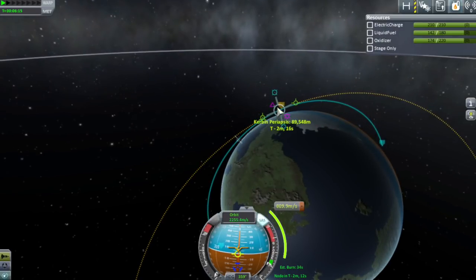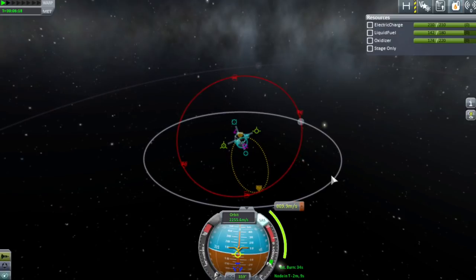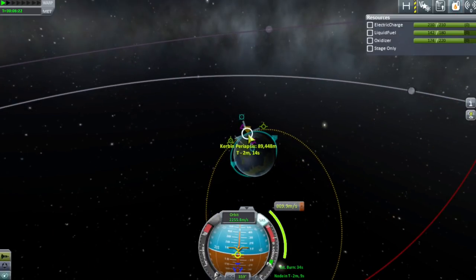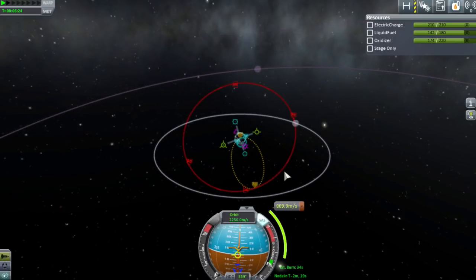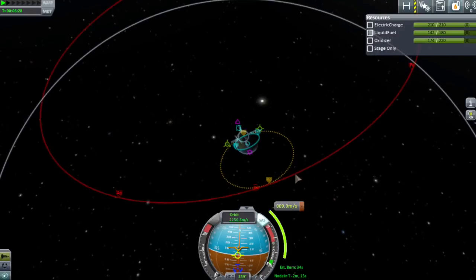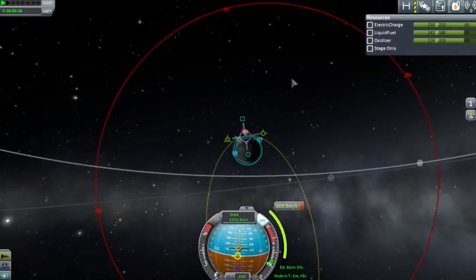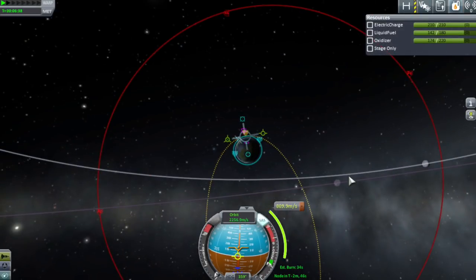You pick up the node and drag it around the orbit. What I want is for my apoapsis on that orbit to be as close to the node as possible. The apoapsis is where you're moving the slowest in your orbit — and if you want to change your inclination relative to another target, you want to do it as slow as possible. Furthermore, you also want to combine maneuvers, but we'll get to that.